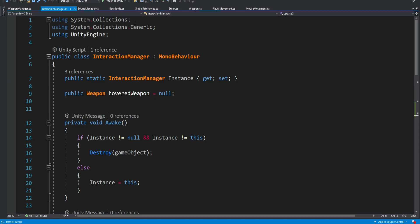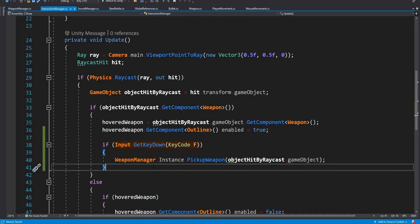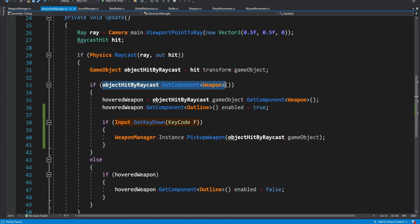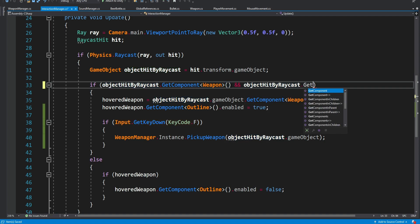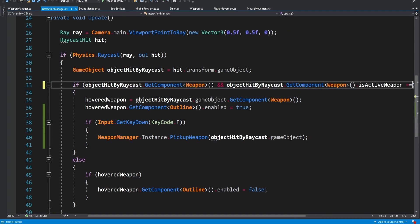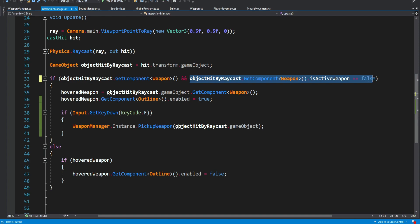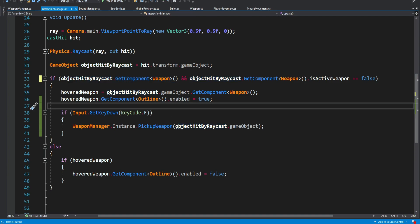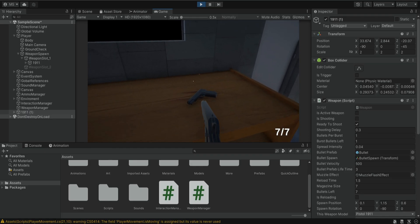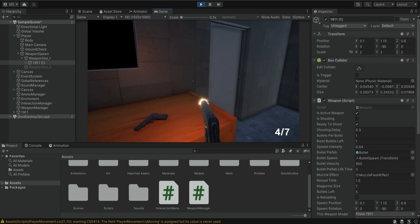To fix this we go into the interaction manager and when we hover over a weapon we also want to make sure it's not the active weapon. So we add a condition: only if it's not the active weapon and it is a weapon do we enable the outline, otherwise we disable it. Now if we pick up a weapon and try to hover over our held weapon, there's no outline.